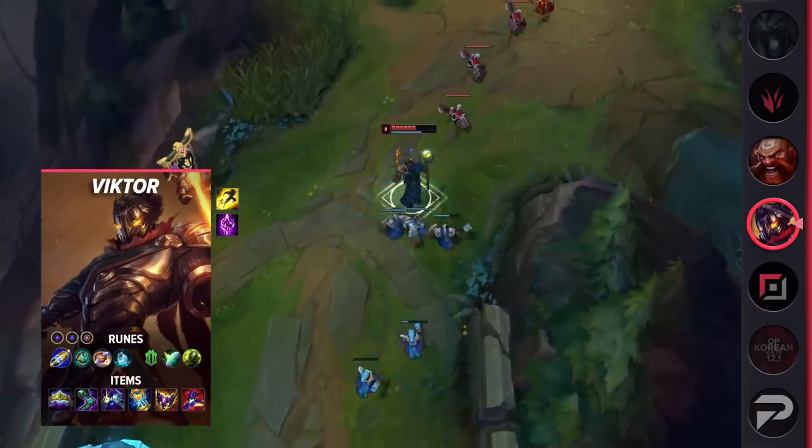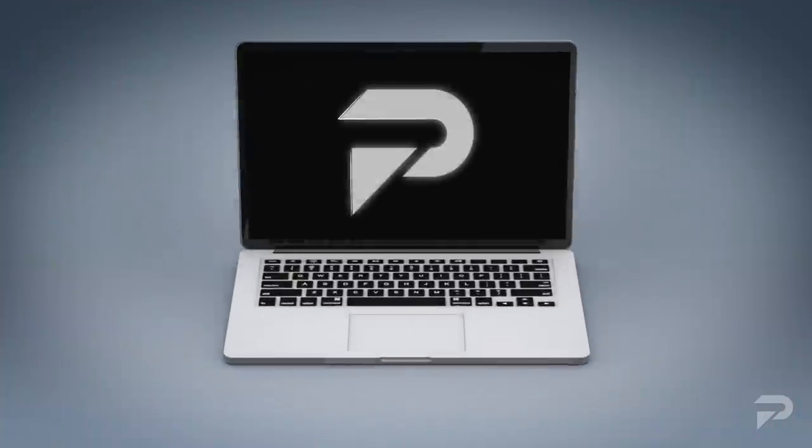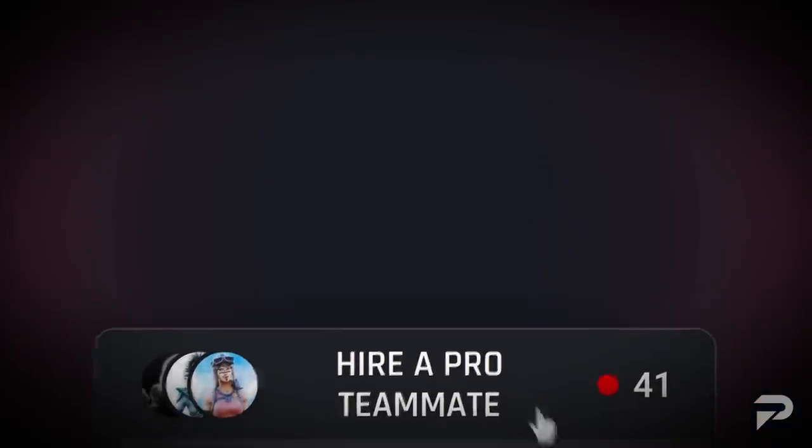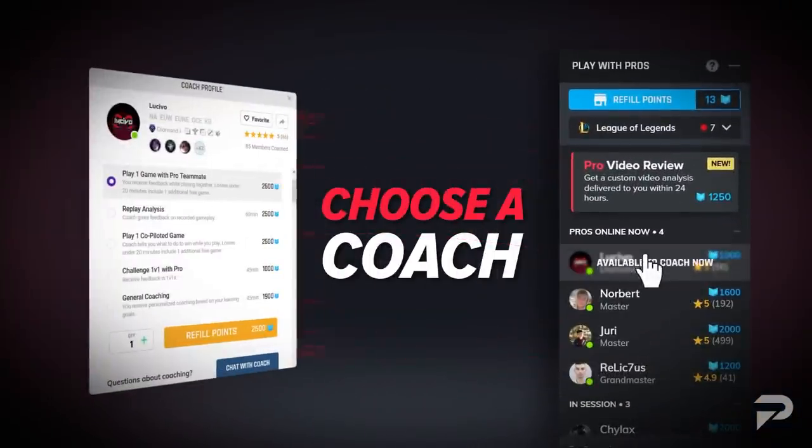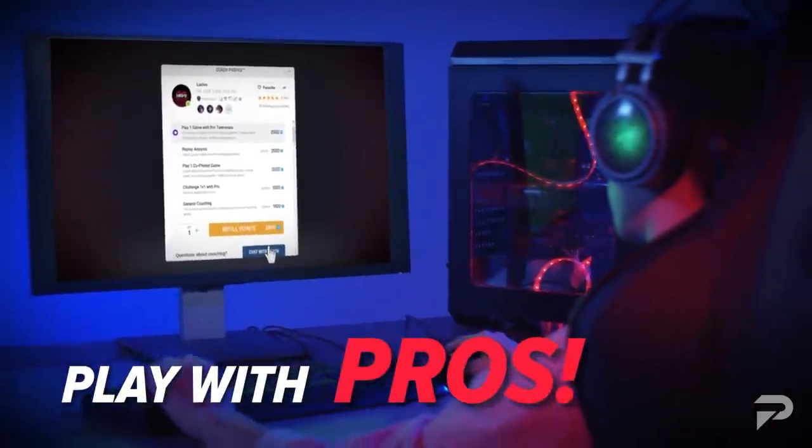For anybody who took a break over the preseason or for those that just want to quickly improve this season, check out our website proguides.com and contact a coach. Last season, our professional coaches helped countless players rank up from silver to gold for those ranked rewards. Regardless of your rank, they can always help you out and I highly recommend it.